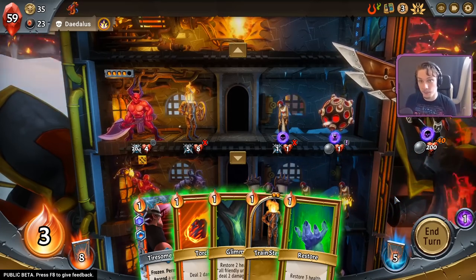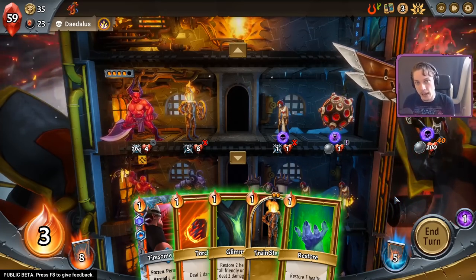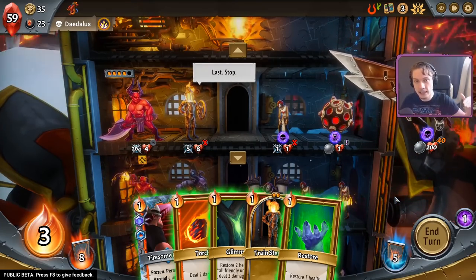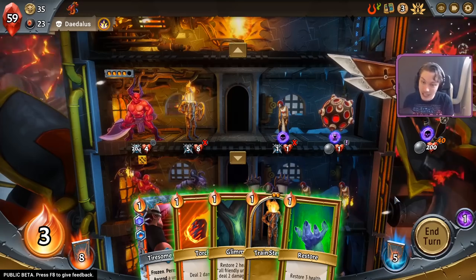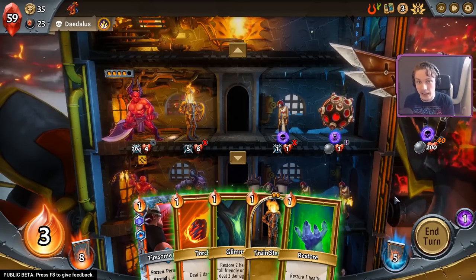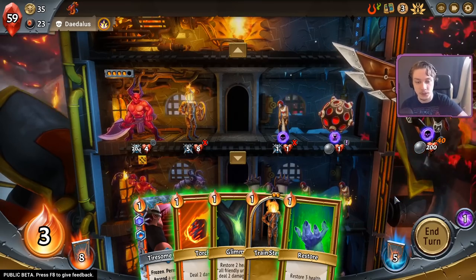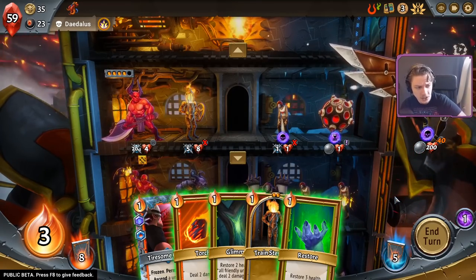And if you have a Pyre build where your Pyre is doing a bunch of damage and enemies are getting past you but they're getting dazed before they actually even go to the Pyre, then the other one that gives you plus one damage to your Pyre every time you have 10 extra gold is also really, really good. They can be actually quite useful. Speedy Claws, thank you very much for the Twitch Prime subscription. Enjoy your emotes in chat, welcome to the Republic.